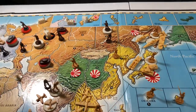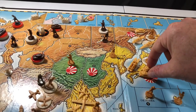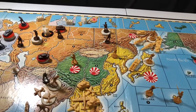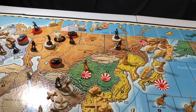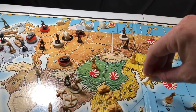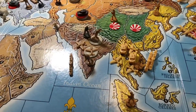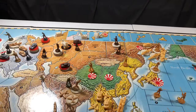For non-combat movements, two transports in the city of Japan are going to take the two tanks from Japan and drop them off into Burma. The bomber is also going to move back to Japan.